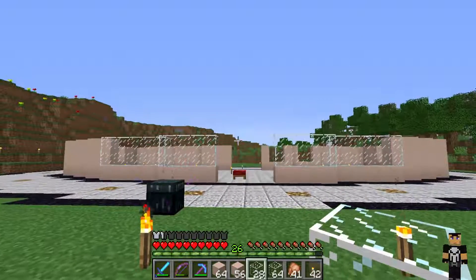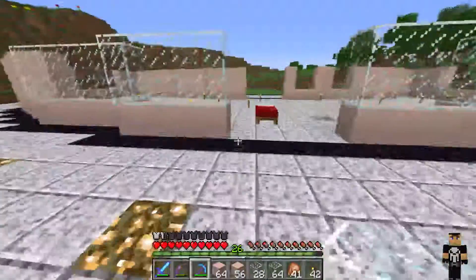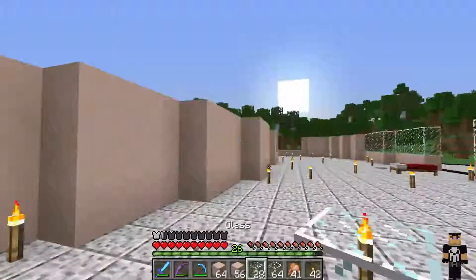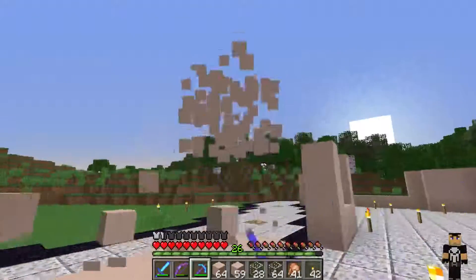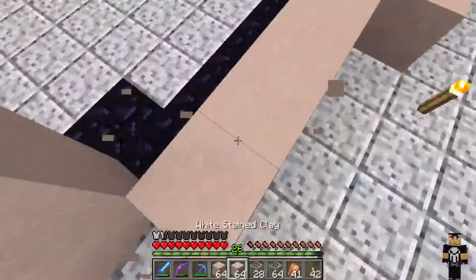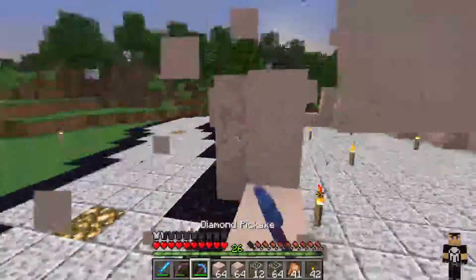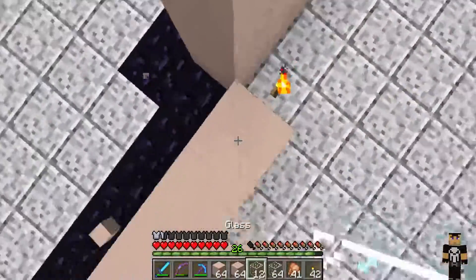And that goes up probably another three blocks. Yeah, that looks pretty good. I feel like these shouldn't be white though — I don't know, I haven't fully decided. I think we're going to do the same thing back here and just have it be full glass, because this side is going to be facing the beach. So why not have as much glass as possible.